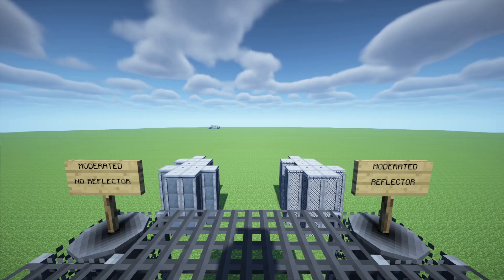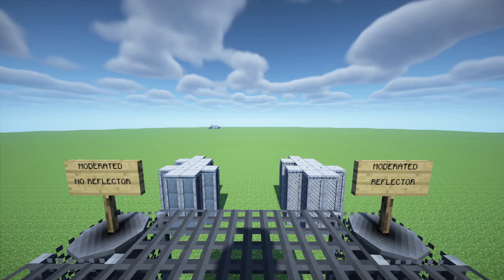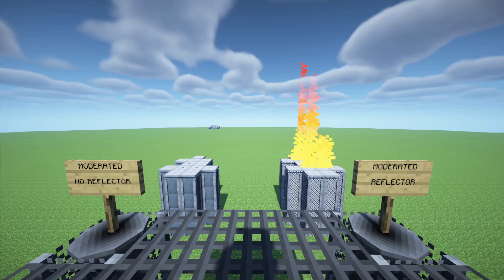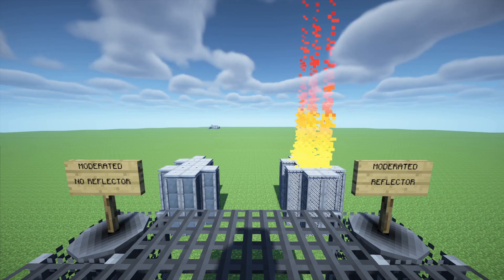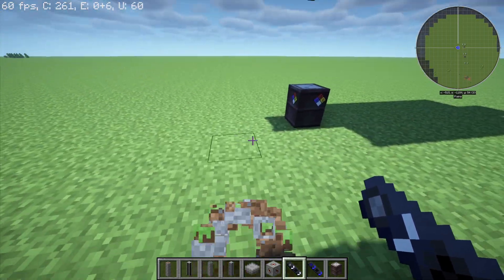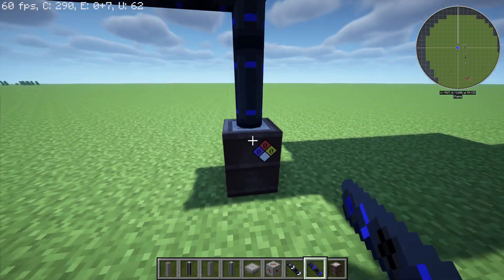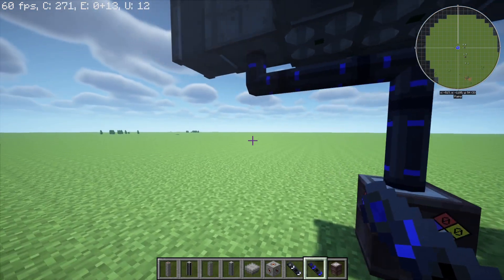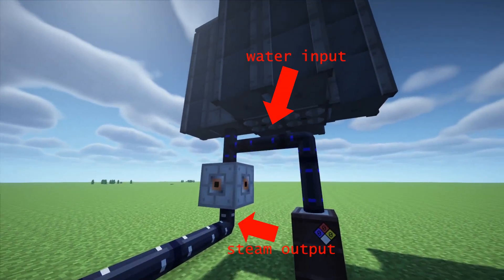If I wanted to make even more heat, I could use reflectors, which reflect back neutrons using the difference of mass between the neutron and the nuclei of the atoms that make up the reflector — think of it like throwing a tennis ball at a wall. Anyway, we have to get rid of this heat somehow, so we use boiler columns. After I fill them with water, they can absorb and carry away the heat as steam. Pay attention to how I'm placing these pipes and steam connectors, because if you do it wrong, water and steam won't flow, and if you start the reactor, it'll overheat and explode.